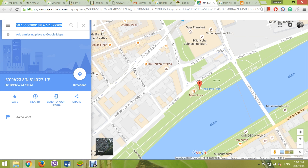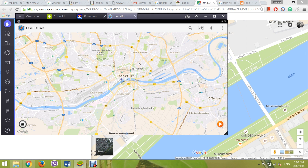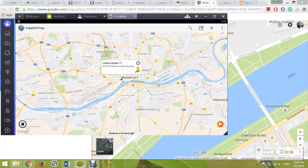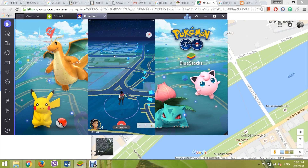Open BlueStacks and go to Fake GPS. Then click on the search option, paste the copied location coordinate, and click search. You are there! Give it some time to load. Sometimes it may not be accurate, so try your luck.